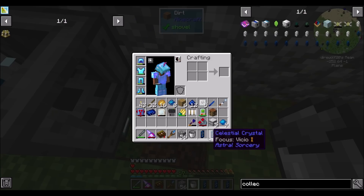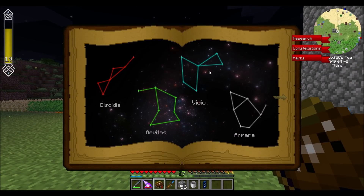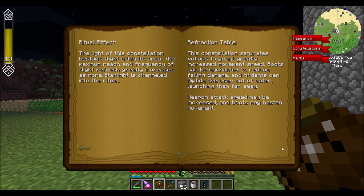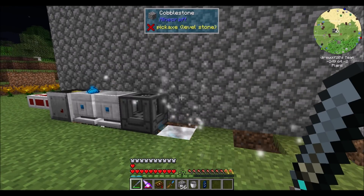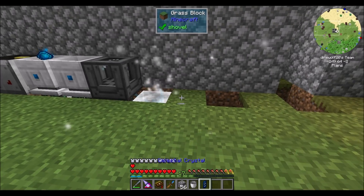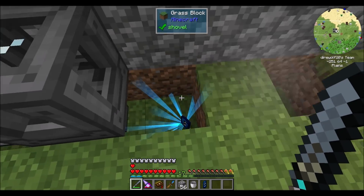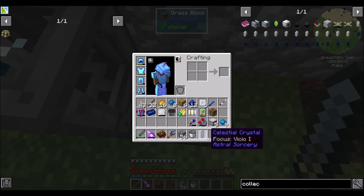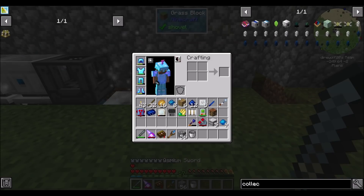Now we've got shape 3 and collection 3. So now let's focus on Vicio — we discovered that constellation; it's a major one. We're not going to use this for a ritual, so it doesn't really matter which constellation we attune it to. Because all we're really using this for is to improve the amount of starlight in our crafting table and improve the growth of new celestial crystals. When we get to rituals, it will matter.